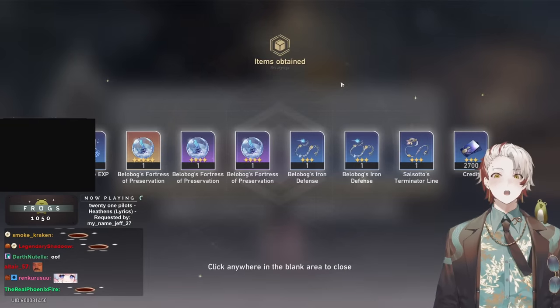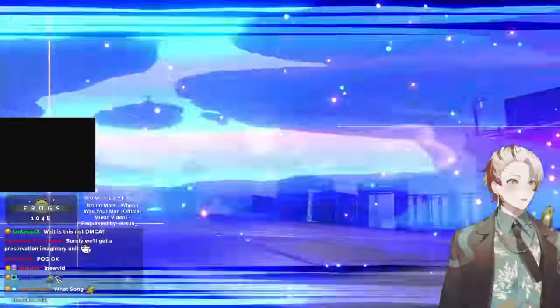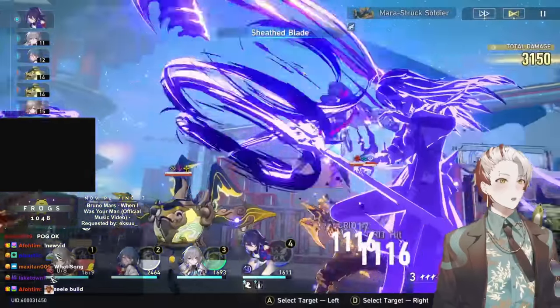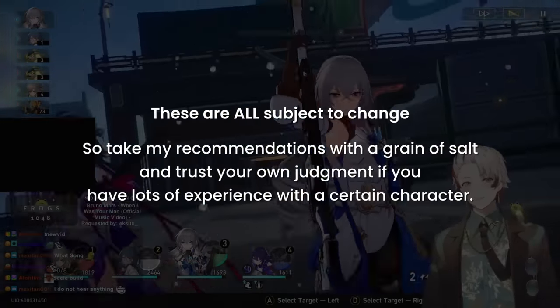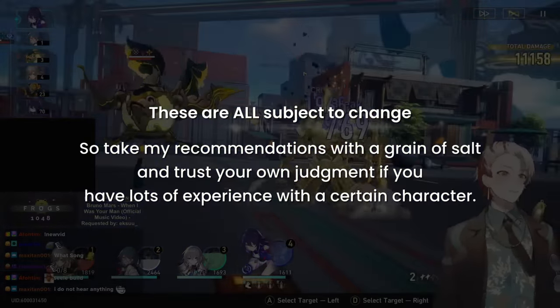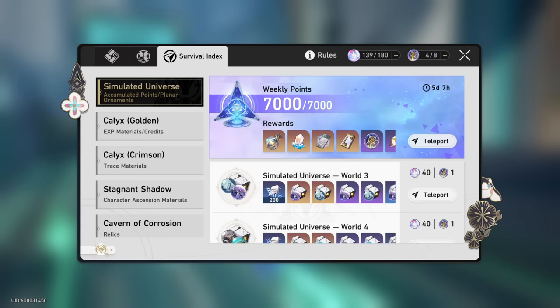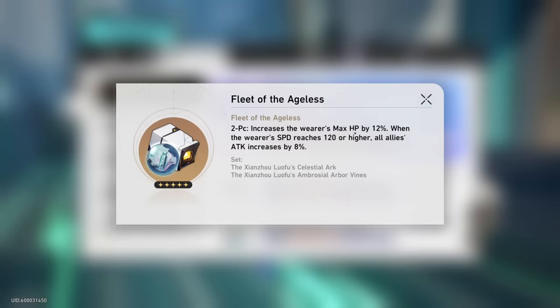That's a complete overview of the relic system in Honkai Star Rail. In this final section, I'll provide brief recommendations on 4-piece plus 2-piece relic choices for each character released so far. These are subject to change and I have little experience with some characters, so take recommendations with a grain of salt. For universal early game DPS and support sets: Simulated Universe World 3 Difficulty 2 or higher is pretty stamina efficient — the Space 2-piece grants attack percent any attack DPS can use, and the Fleet 2-piece grants self HP percent and a team attack percent that stacks, giving you 16-24% attack with multiple characters using this on the same team.